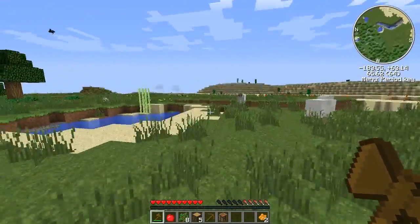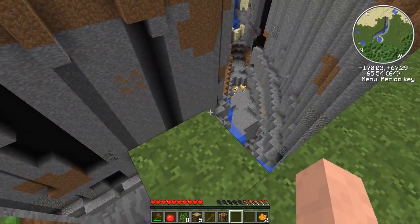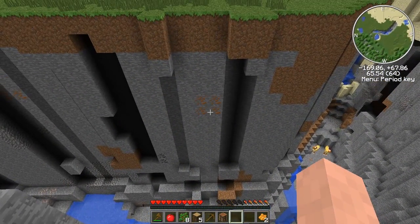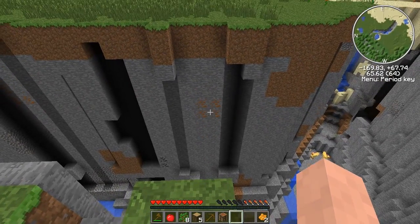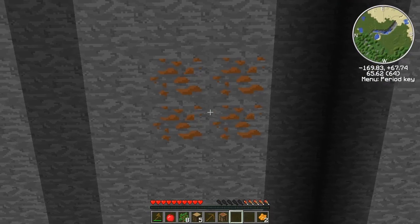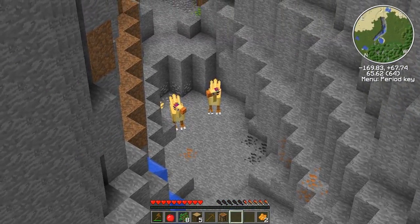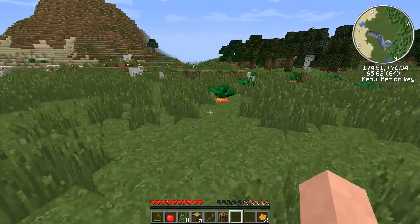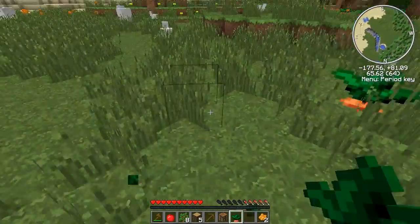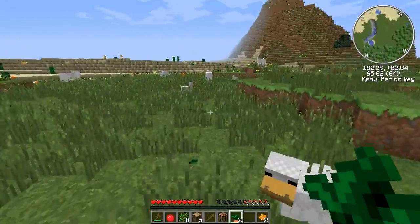I don't want to go underground just yet, because there is a ravine. Got some copper from IC2. Down there are some chocobos — and these aren't carrots, now that I remember. They're gysahl greens. They're what you use to tame chocobos.